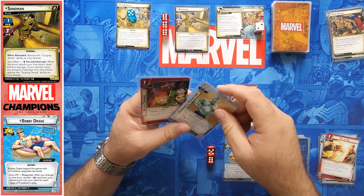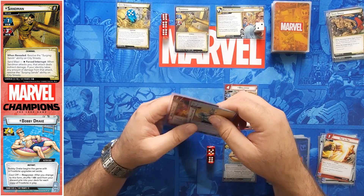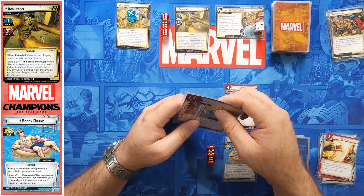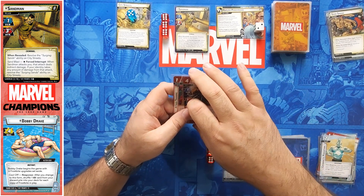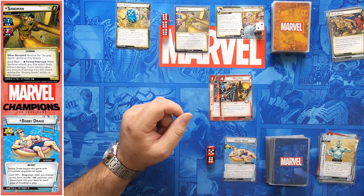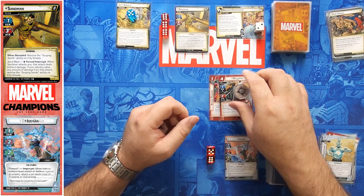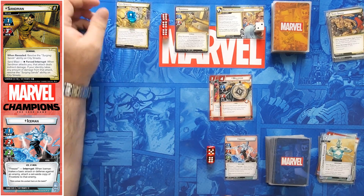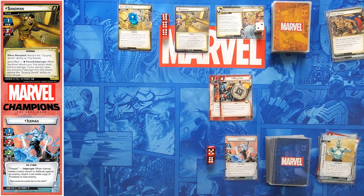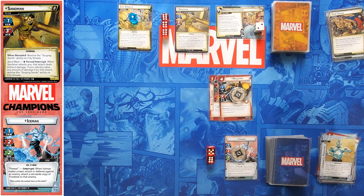One, two, three, four for Wolverine. Now I can get that back with the Superpower Training. So while it is — I think it's suboptimal to do this — I'm going to use this to attach Attack Training to Wolverine, flip up to Hero, and then use his attack of four to take four counters off of City Streets. Then I can attack for two.